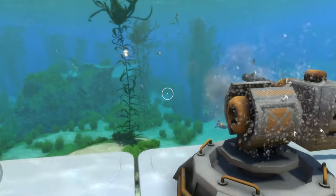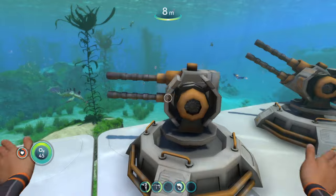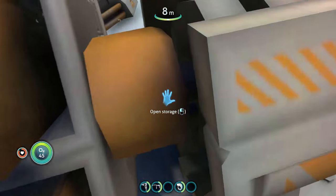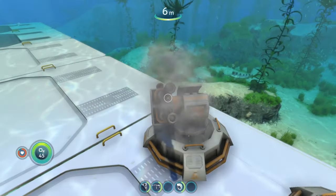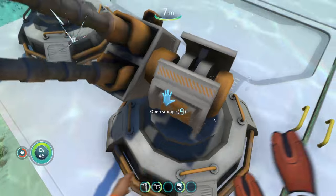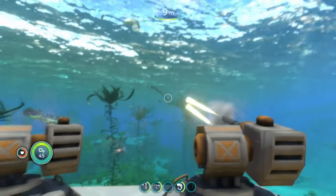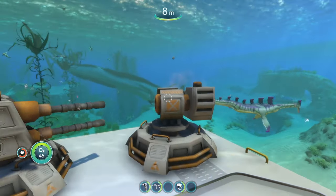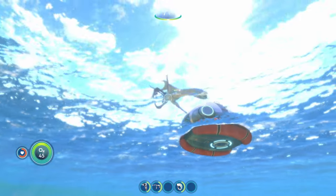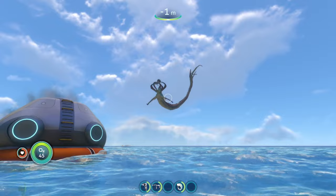I told them to stop shooting the peepers but for some odd reason these turrets don't listen — one even tried to aim at me. I found a safe spot, and the turret on the right is now shooting at the reaper, which is what it's supposed to be doing. The turret on the left yanked my prawn suit and now it's gone completely off the rails.